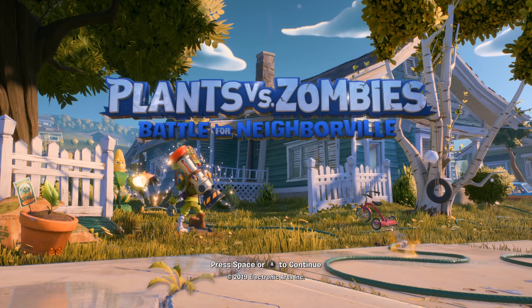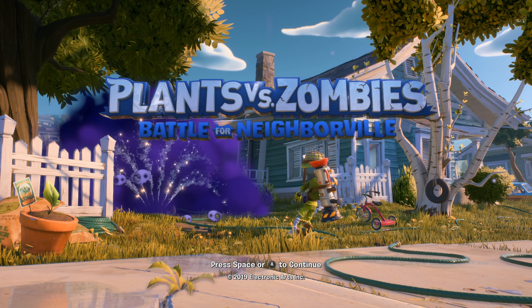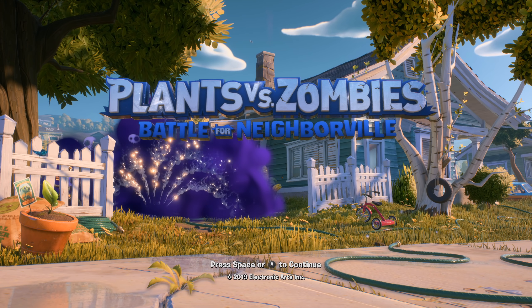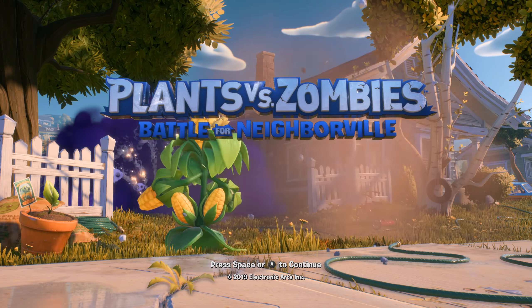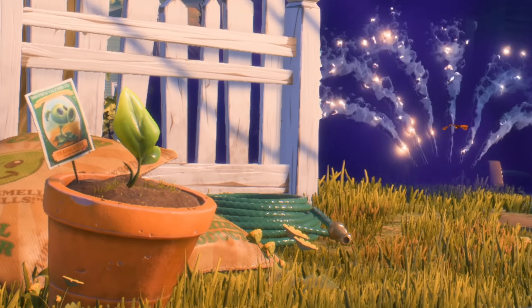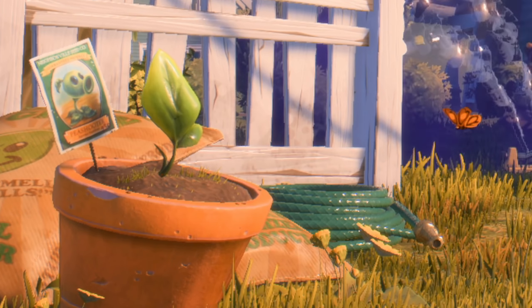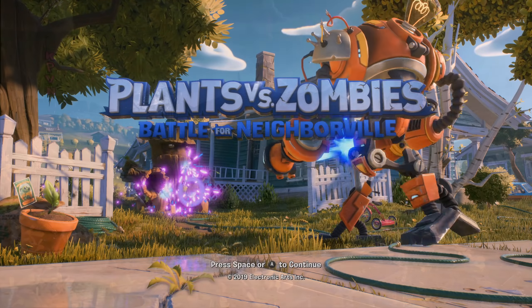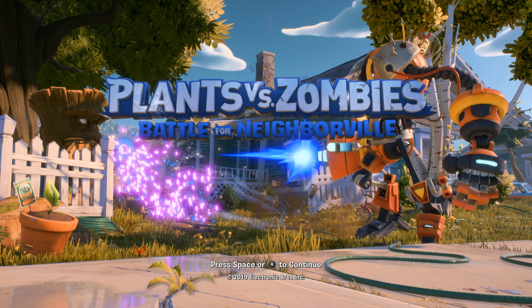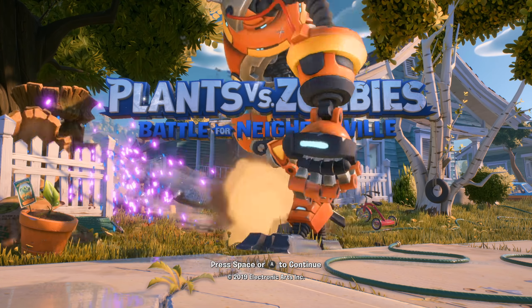So the next two Easter eggs are related to the start screen in Battle for Neighborville. This is the first menu you see in the game where you have to press any button to continue. I would like to turn your attention to the left side of the screen where you can see this little sign sticking out of this plant pot which has an image of a peashooter on it. But this is not the typical 2D peashooter we are used to seeing in Plants vs Zombies 1 or 2 — it's actually more similar to the peashooter found in the newest addition to the franchise, Plants vs Zombies 3.